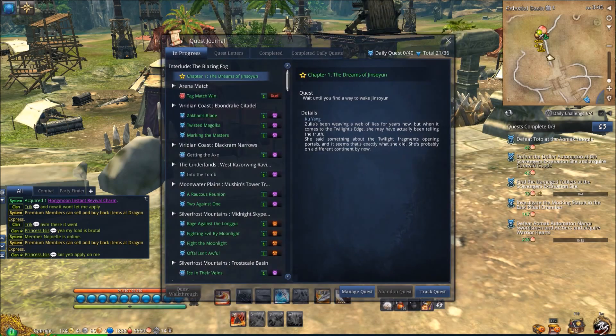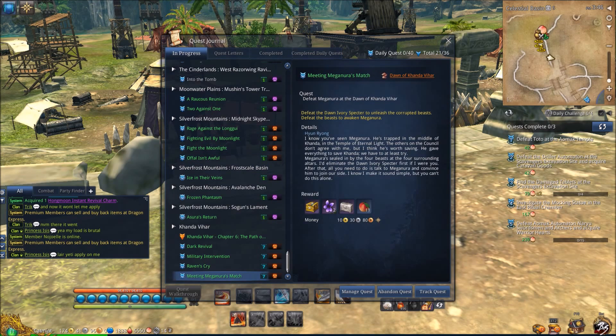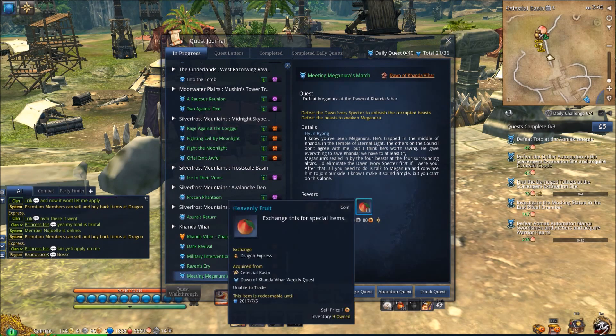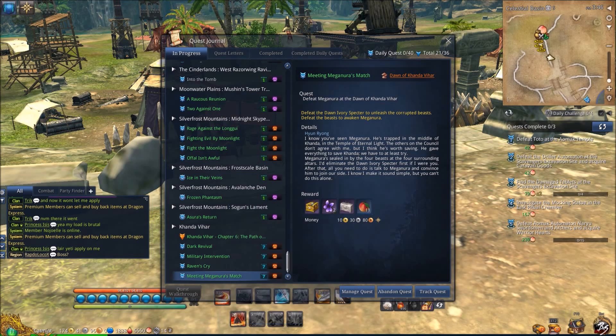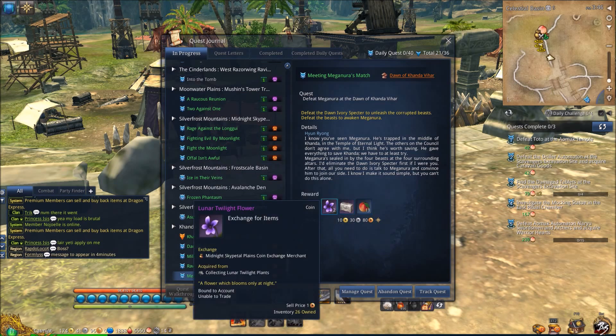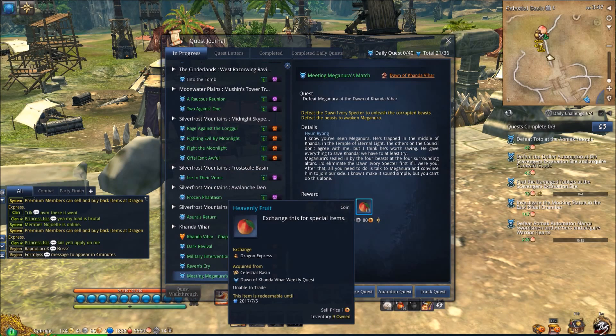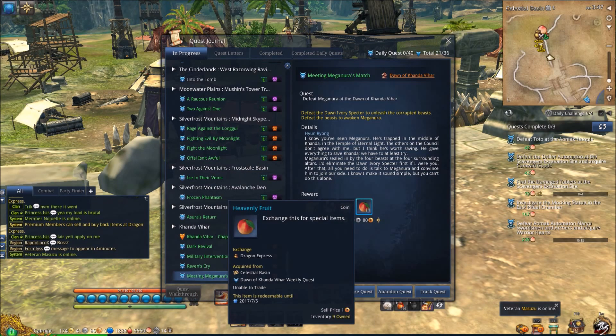Another quest that everyone should be doing is the weekly raid. This is every week, and just from doing this you get 11 heavenly fruit, so I really recommend doing it. I already did it before the event because I love getting the flowers from it and the gold is really good. Unfortunately, my server is actually pretty hard to get a party for, but if you have a guild, get your guild together and get your heavenly fruit. Definitely do that one every week.